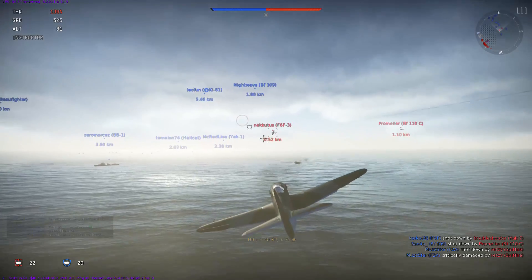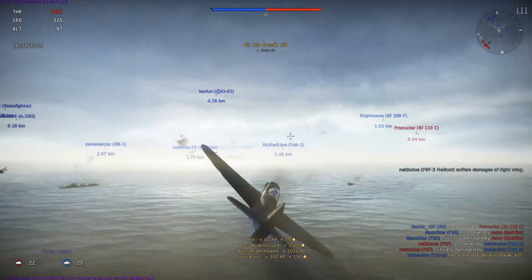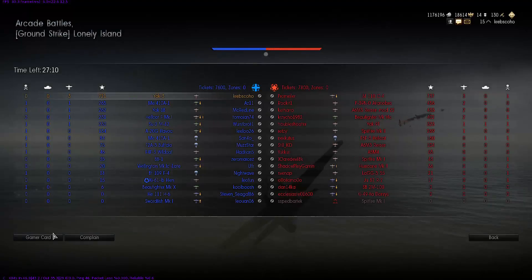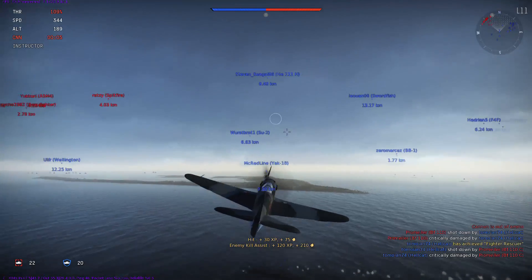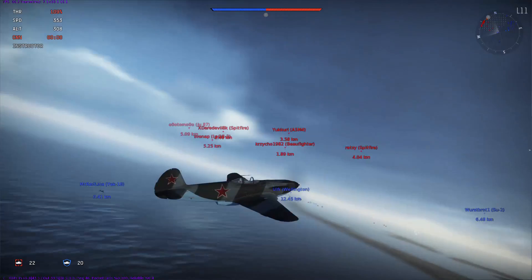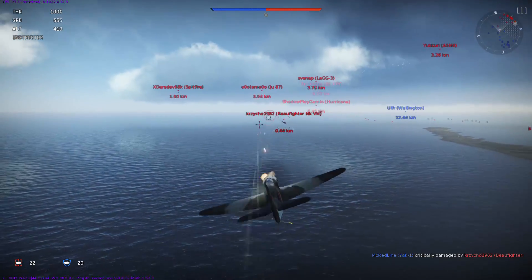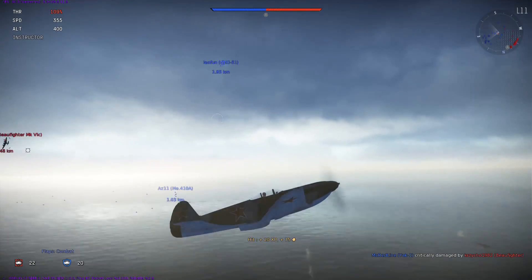This Kitty Hawk has no chance at out-turning me, and this is what I love about this plane. It's like an energy fighter and a turning fighter at the same time. If you ever play Kitty Hawks in this game, you'll notice how slow they are at turning — it's just ridiculous. They're powerful planes — the guns on them are great — but they're so slow at turning, and as soon as somebody tries to turn on you, you're probably going to be able to do it.